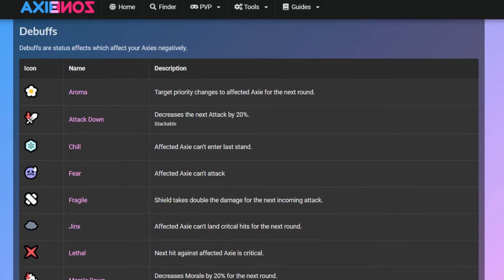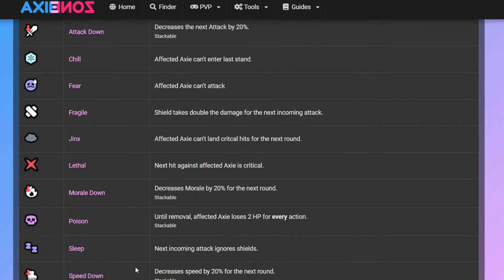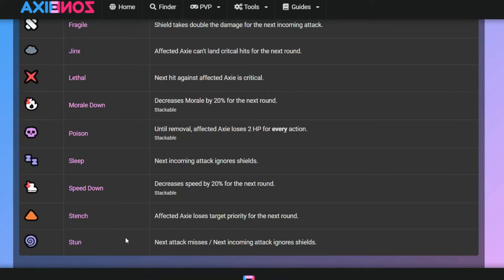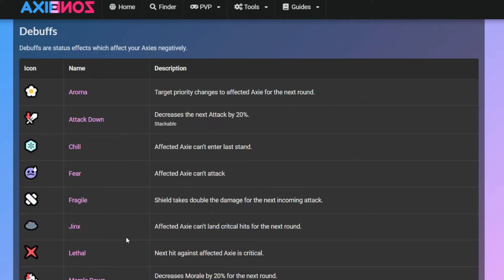Now let's move to the debuffs. Debuffs are status effects which affect your AXIE in a negative way. Currently there are 13 debuffs in the game. These are: Aroma, Attack Down, Chill, Fear, Fragile, Jinx, Lethal, Morale Down, Poison, Sleep, Speed Down, Stench, and Stun.